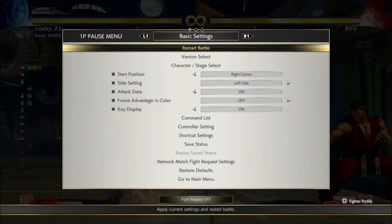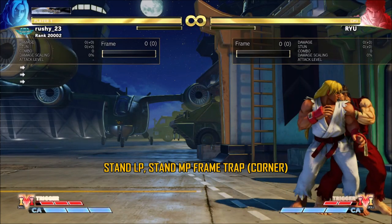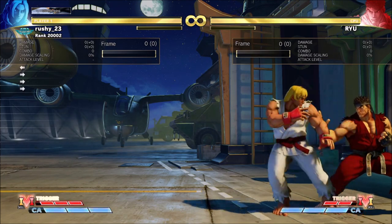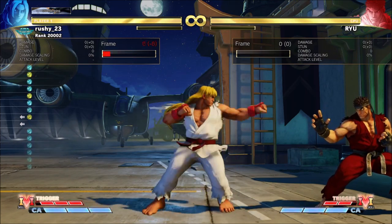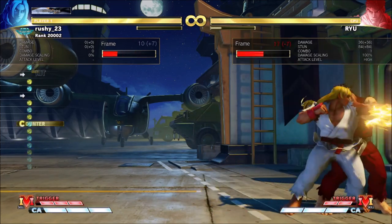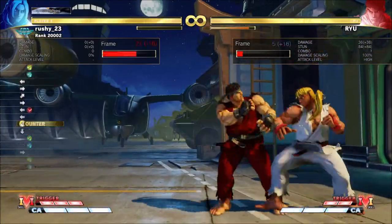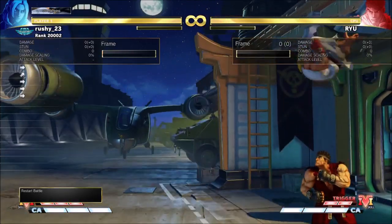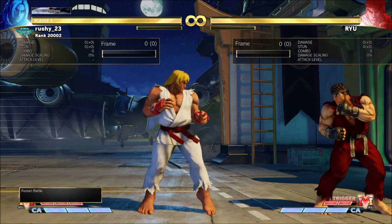I've got a new find I'm very excited about, though I'm still figuring out exactly where it's most useful. The idea is using stand light punch → stand medium punch as a frame trap, or stand light punch → stand medium punch → stand light punch → stand medium punch. This combos on counter hit. If you react to the counter hit you can get medium kick tatsu → EX TP, or heavy punch DP. If you're aware you can react to a lot of these situations.